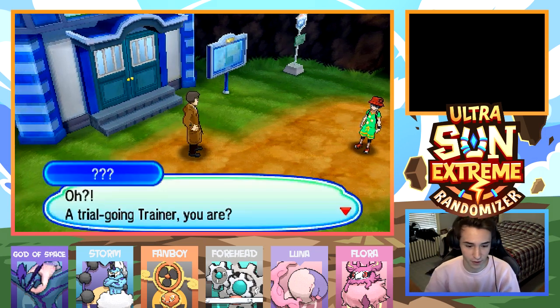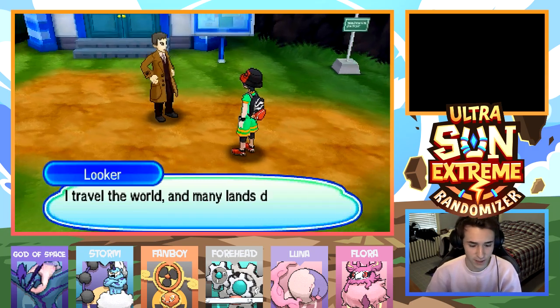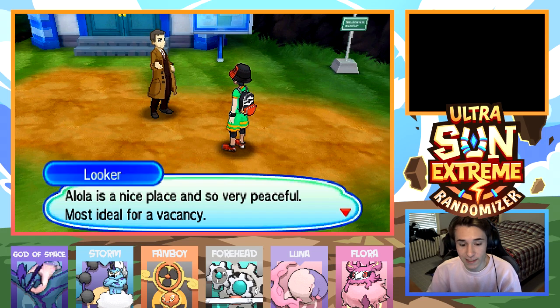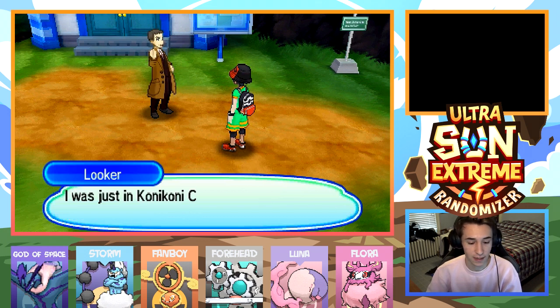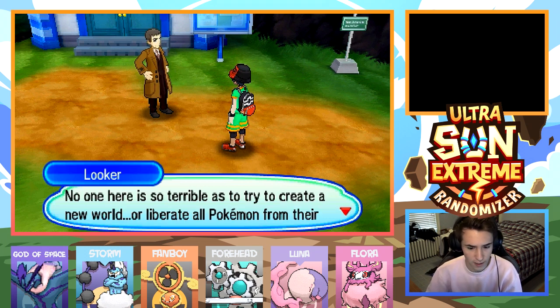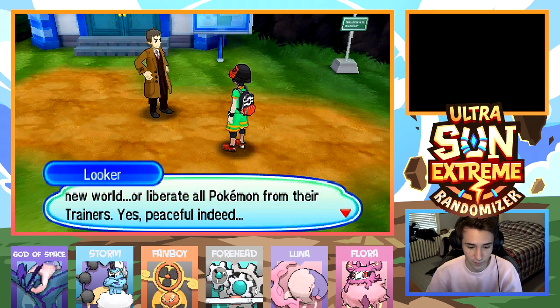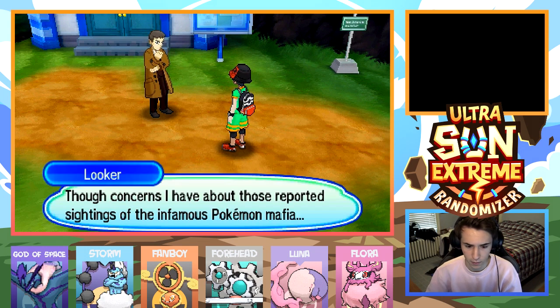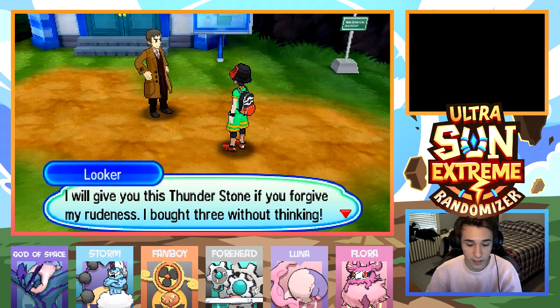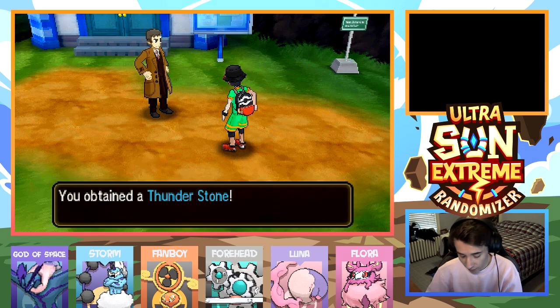This is where we got the Mega Metagross. A trial-going trainer, are you? Looker is my name — I travel the world and many lands do I visit for my own private reasons. Alola is a nice place, so very peaceful, most ideal for a vacation. I was just in Konikoni City where I got a most unusual stone at Miss Olivia's shop. No one here is so terrible as to try to create a new world or liberate all Pokemon from their trainers — peaceful indeed. Though, concerns I have about those reported sightings of the infamous Pokemon Mafia. I will give you this Thunderstone.